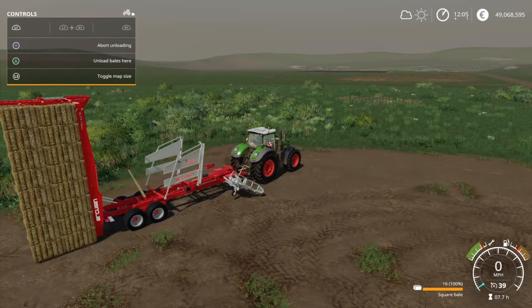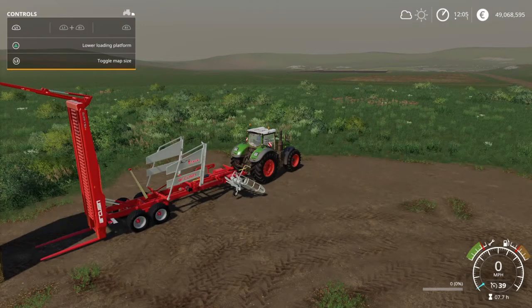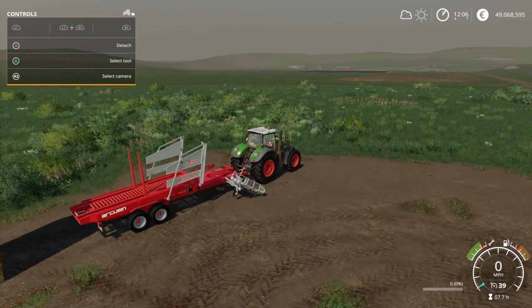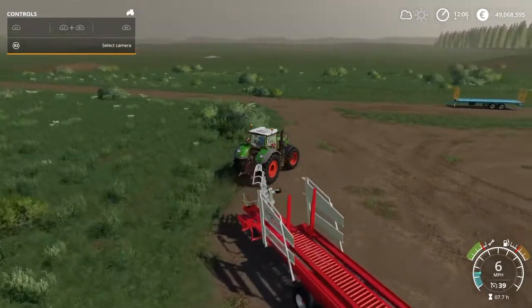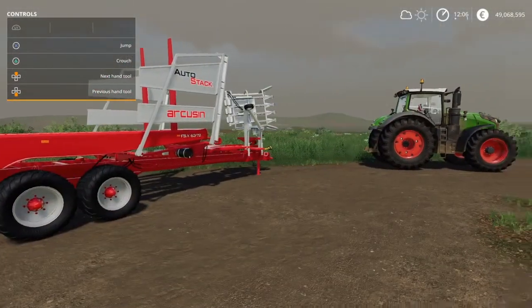Once it's there, hit R1 and Triangle to unload bales here. Just drive away a little bit — there are two forks underneath it. Hit R1 and Triangle when you are far enough away to lower the loading platform. And there it is, you're ready to go. Just drop that off and you're left with a nice neat stack of 16 bales. In most bale contracts on any of the maps, the Acusan auto stack is the trailer you'll generally get.